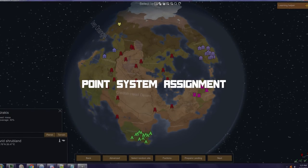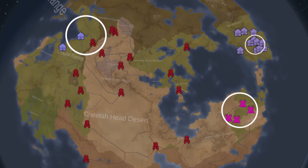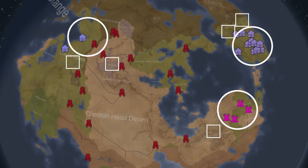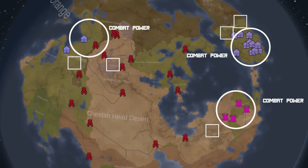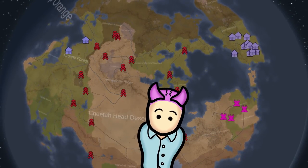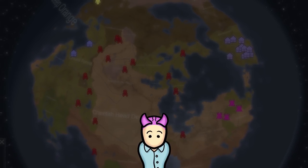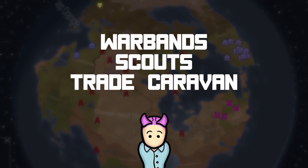RimWar uses a unique resource-to-point system for assignment. Every map object and faction has a power rating based on the cumulative power of all map objects in their faction. Events are driven by the combat power associated with those map objects. RimWar also added new global map objects such as warbands, scouts, trade caravans, and settlers.